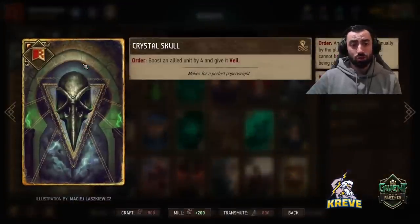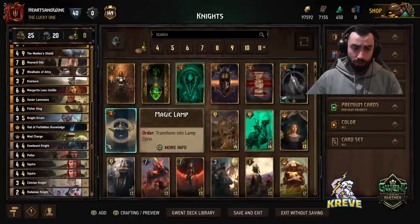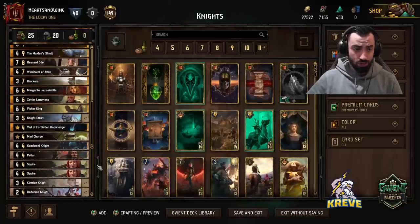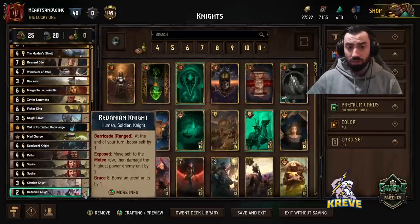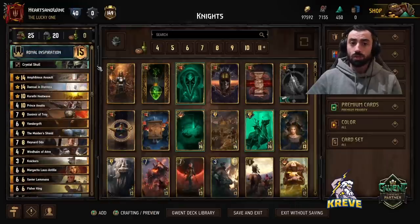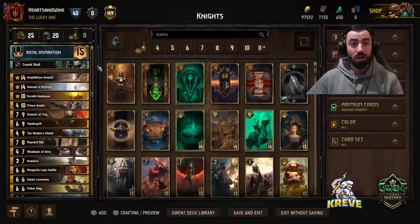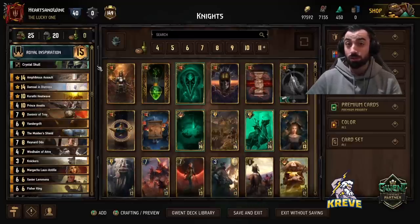The stratagem we have here is Crystal Skull: boost an allied unit by 4 and give it Veil. We have a number of engines in this deck, so feel free to give one of those engines Crystal Skull when going first. It could be Redanian Knight, for example, or you might want to give it to the Squire. What I'm going to do is run you through this list bottom up and explain how best to play each card, when to play it during a match, and after that we're going to discuss how to execute the strategy for this deck.